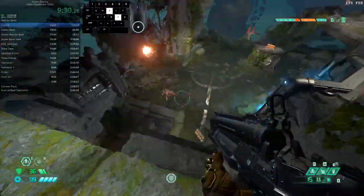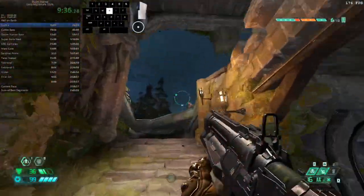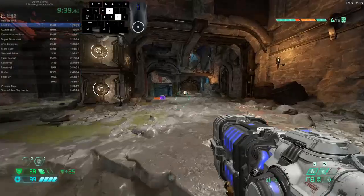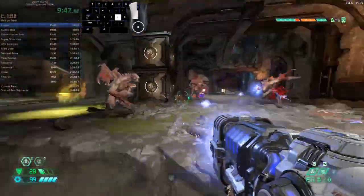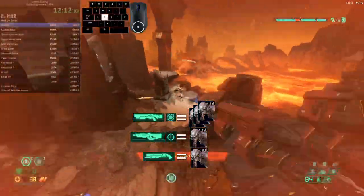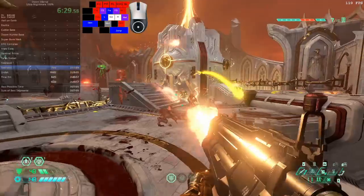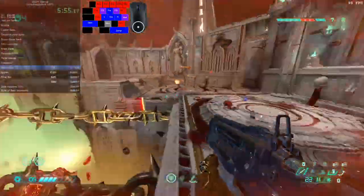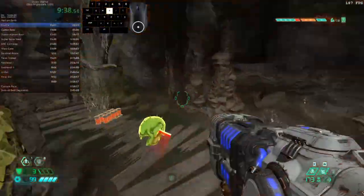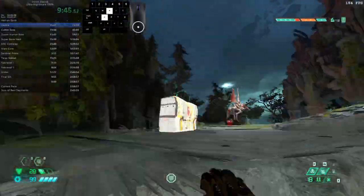From a how-to-kill point of view, gargoyles stand somewhere in the middle between imps and possessed soldiers in terms of health. They technically die in one shot of the shotgun to the chest, but this is not recommended because they move so much. Stickies are still a great way to kill them even in groups with the AOE, as is precision bolt and the super shotgun. The meat hook is particularly useful for gargoyles to make them stop moving before you murder them. Frag grenades will kill them pretty much every time in groups, but heat blast is the real tool — especially on Exultia's slayer gate. Gargoyles take three heavy cannon shots to stagger.